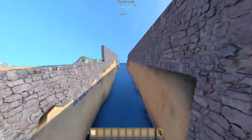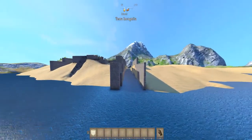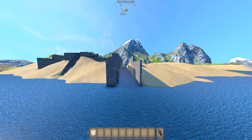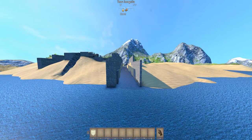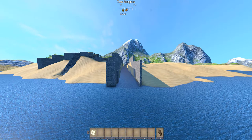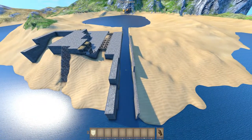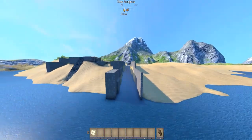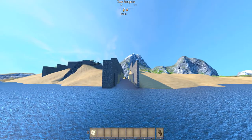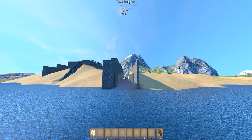And now we have a canal. The one thing that I don't really like about this is that I wish we could raise the water level, because ships passing through this canal are going to be really far below the level of like everything else. But I think that's okay. In case you're wondering, with the whole creative mode thing comes the ability to fly. If you hit X in creative mode, you can fly. So that's how I'm doing that.